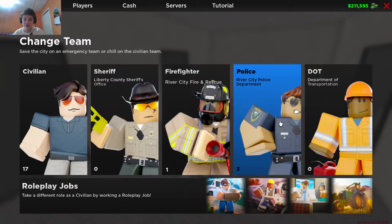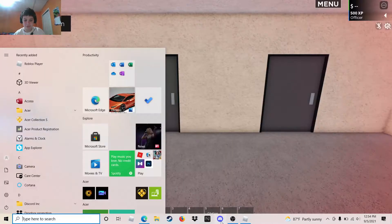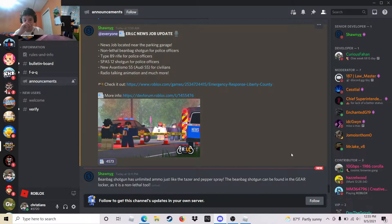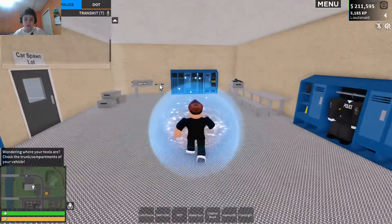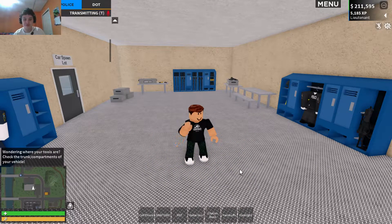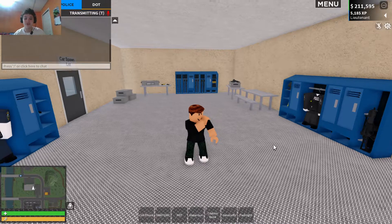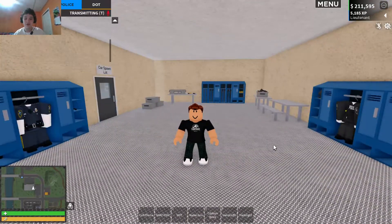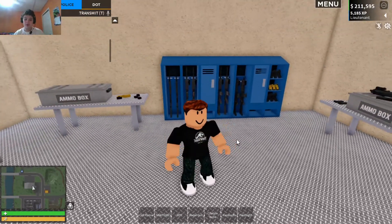Let's go ahead and go over to the police team. I should have kept Discord open — I don't have all the gun names memorized off the top of my head. Before the update, if you pressed T to talk on the microphone it did not animate; now it does. I play one other game that has that and I was waiting for Liberty County to add it for so long.